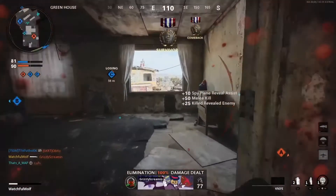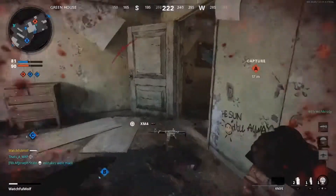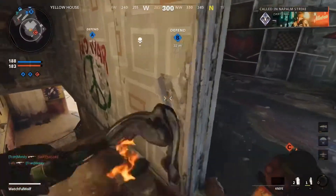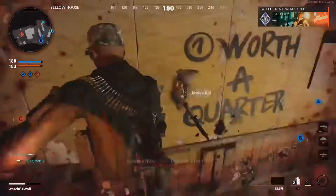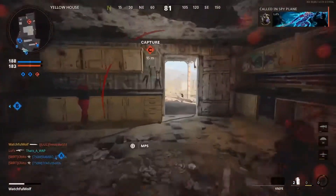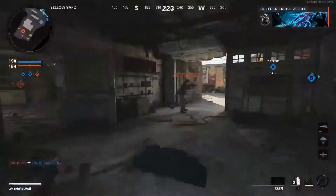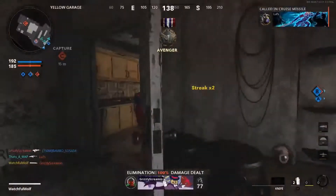Next up was the slide kills. Sneaking up behind people still made this easy — just slide up to every single person, even if you're just coming from behind them. The stuns are your best friend here. This goes hand in hand with getting the stun kills as well, which also goes great for the double kills.